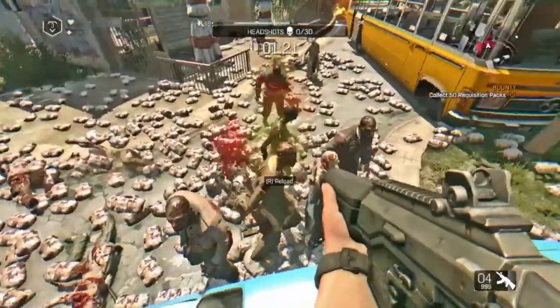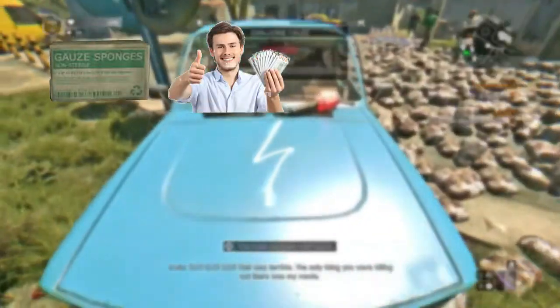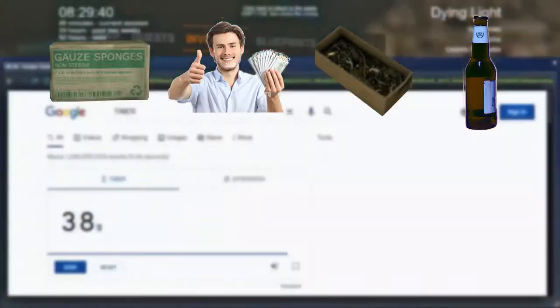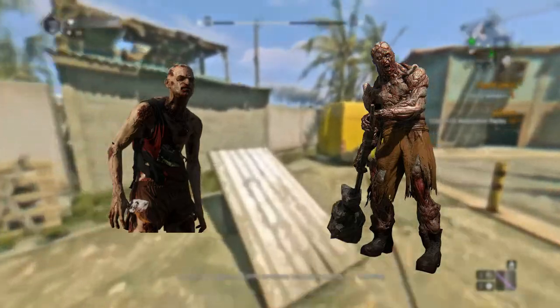Before we even start, let me tell you what you can expect from this farm: gauze, cash, metal parts, alcohol, string, pouches, open upgrades, and so on. You'll get anything from the zombie and goon drops table.